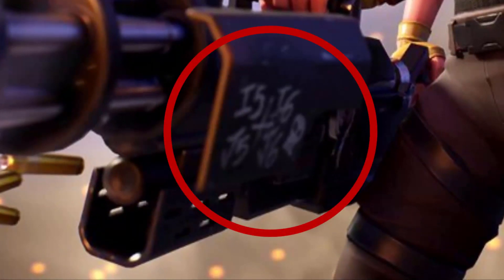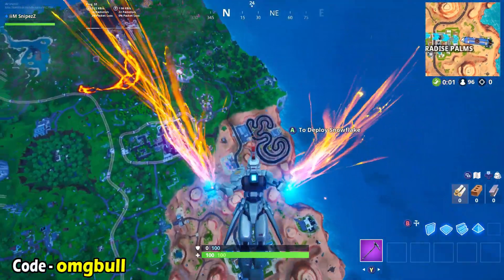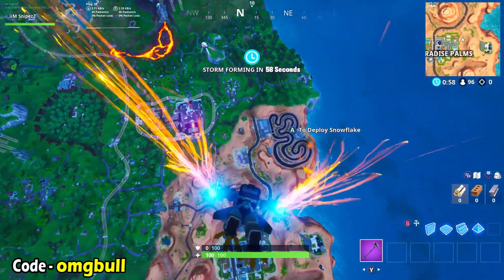Basically, these are the coordinates you want to go to on your map to unlock the Battlestar. You will actually get a free tier towards the Battle Pass and this is a super quick and simple way to really max your level up.